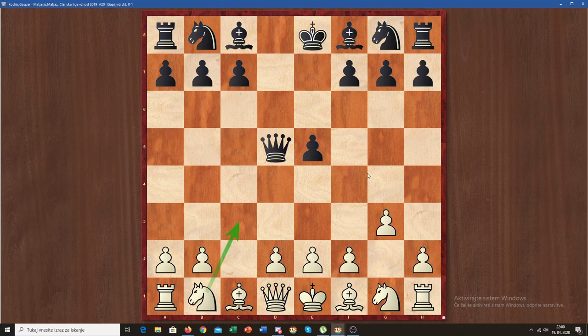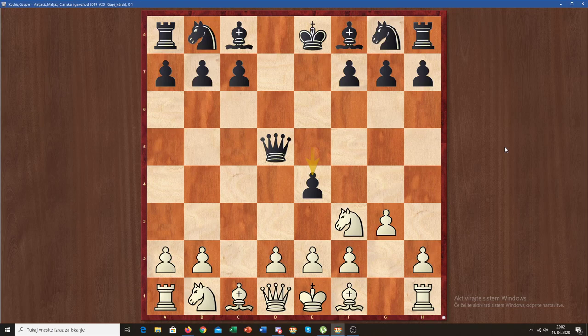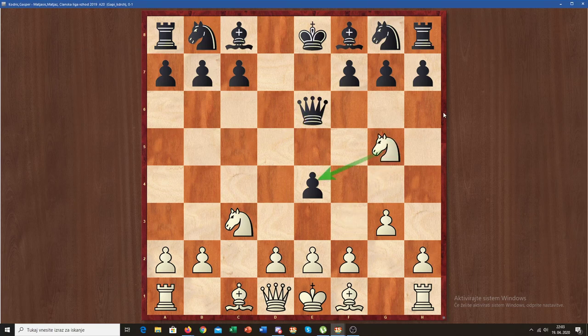First of all we have to get rid of the threat on our rook. So I played Nf3, blocking this attack, and now he played Nf6. Just in case you're wondering why he didn't play e4 here — that's because I can play Nc3, attacking both his queen and a pawn. He would have to move to protect his pawn, and both those moves are bad.